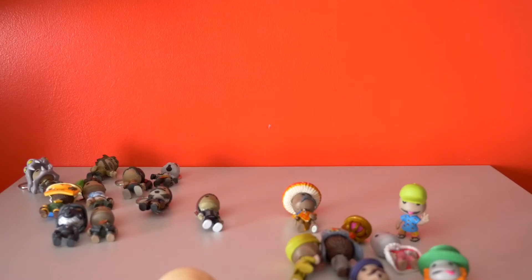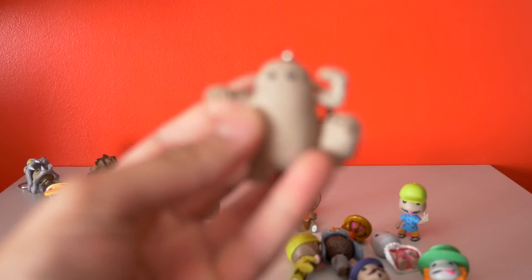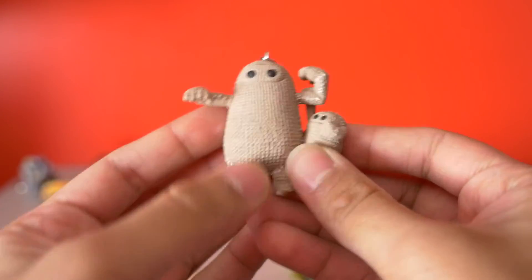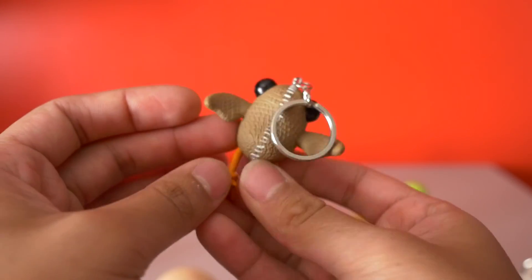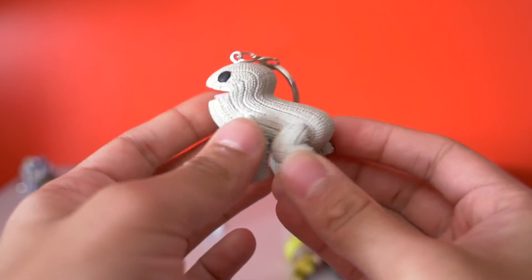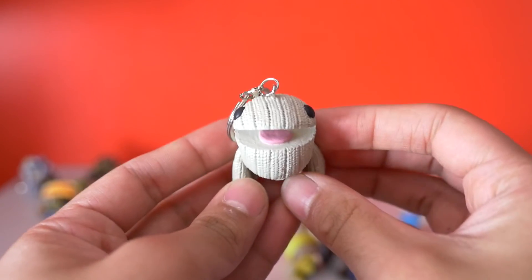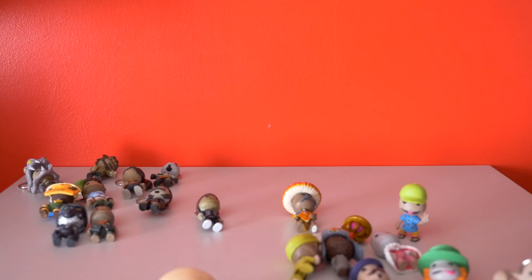Now we've got some LittleBigPlanet 3 characters. They're not Sackboys — they are brand new characters introduced in LittleBigPlanet 3. So we have Toggle, which can either be a big guy or a small guy. And then we have Swoop — there's the little bird, it can fly around. And then we have Odd Sock. This is my favourite character. It kind of behaves like a dog, but it's a huge sock with a face. And that's all of them. They're all laying on the ground, dying by the looks of it. I think they've had enough.